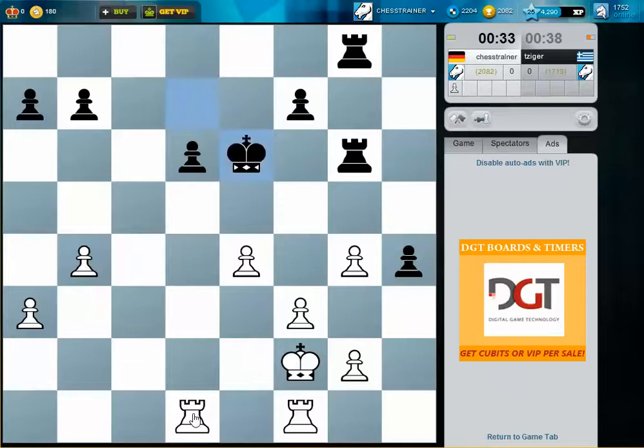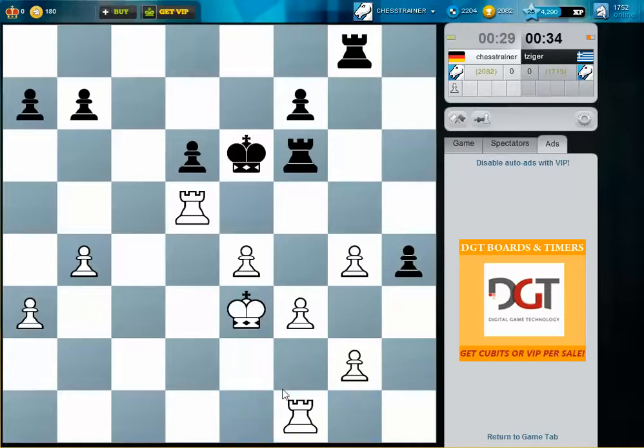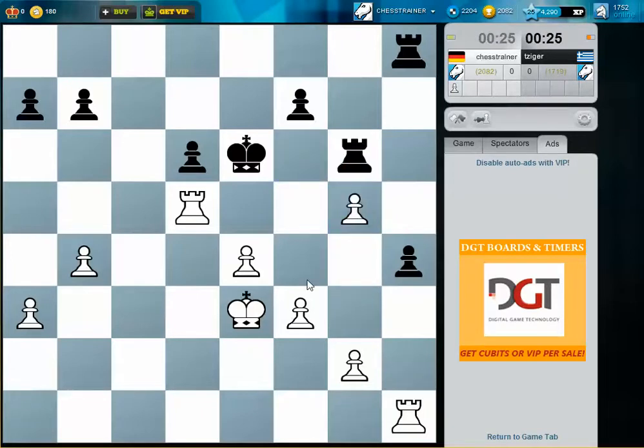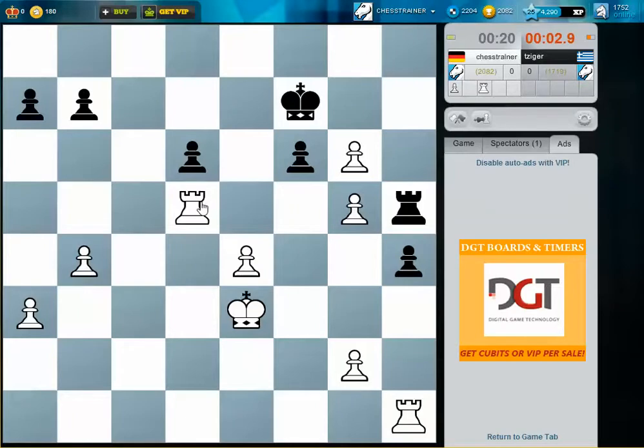He threatens to take with the rook — this is why I move my king. He still threatens to take with the rook because this rook was unprotected. What about g5 here, just to win some space? Now I'm threatening to play f4 and f5. f4 and f5 is a threat, I can also play maybe g3. f5 — so it's check — and this rook is captured. His rook is hanging.